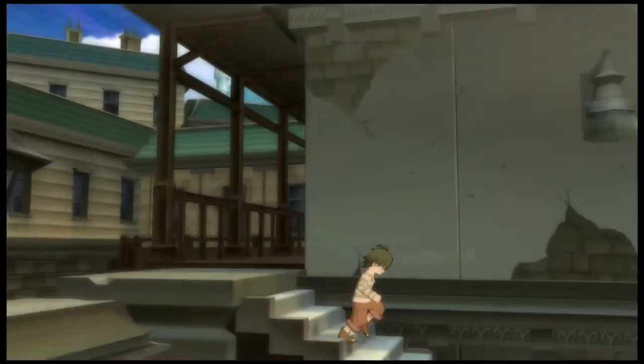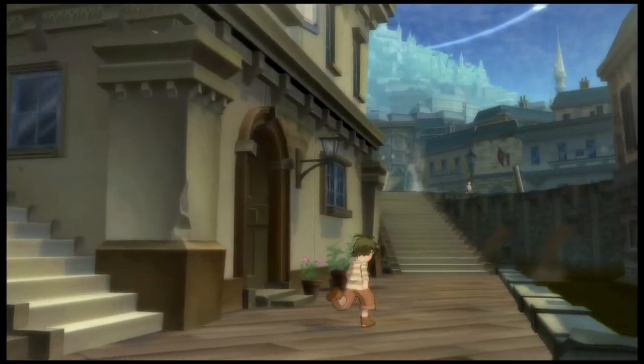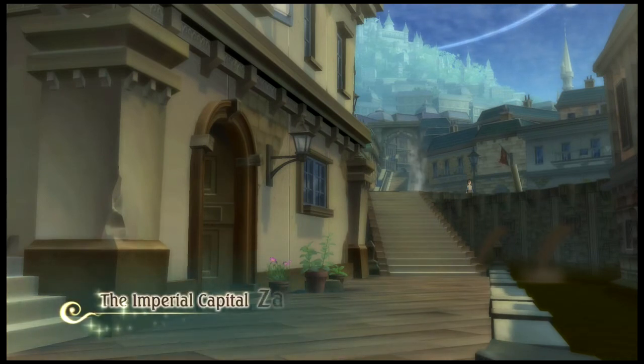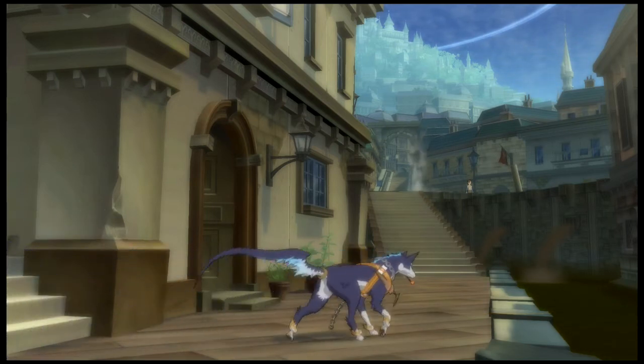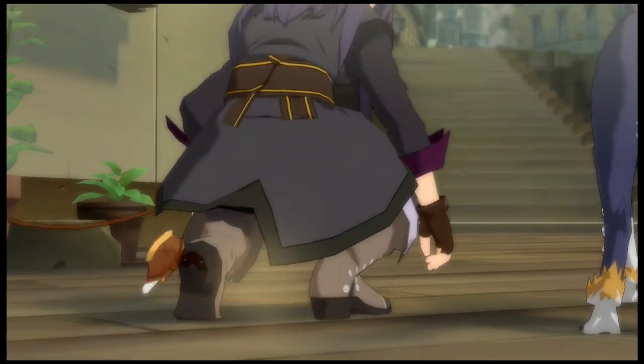Okay, now we get introduced. He always comes running whenever there's trouble. You're reliable. This place is going to become an aquarium soon. Now we get introduced to Yuri. There's a character we don't know the name of yet, but we're going to learn it soon — I almost spoiled it. There's Yuri. The Imperial Capital of Zafala — I know the game says it but I do dumb, I do many dumb.